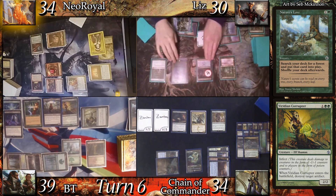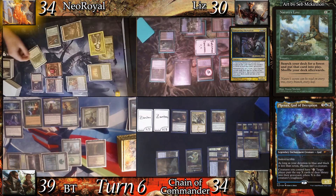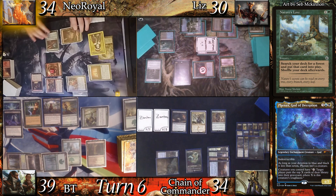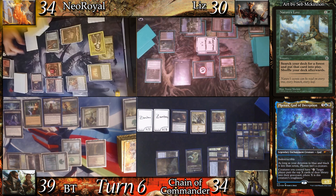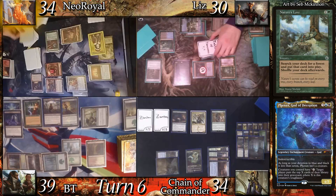Liz casts her commander, Fennex God of Deception. This triggers the Aberration, bringing it to 68/68 after mill. Liz then taps the Aberration. The group urges Chain to mill out BT, but since Liz just hit him with a commander, she chooses to mill Neo for 16 instead. I mill 53 cards and run out of deck.